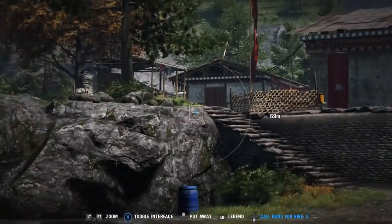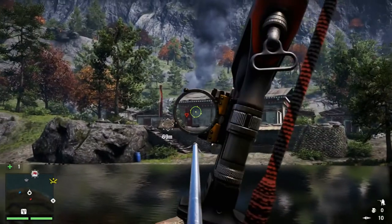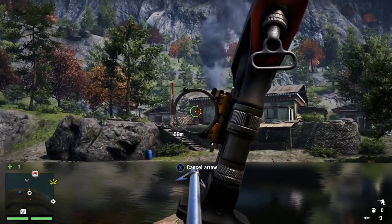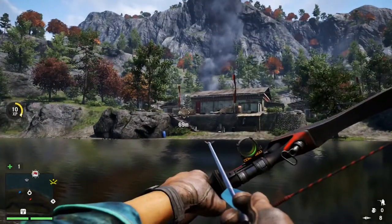That way you don't have to keep killing people over and over again, which makes it easier. You can see I'm almost at 70 meters, so this bow has plenty of distance and you don't have to aim that far above. Just shoot once or twice and there you go. Thanks for watching — come back to my channel for more Far Cry 4 guides!